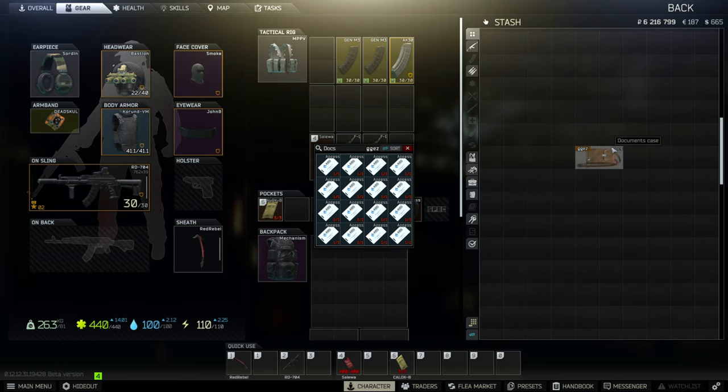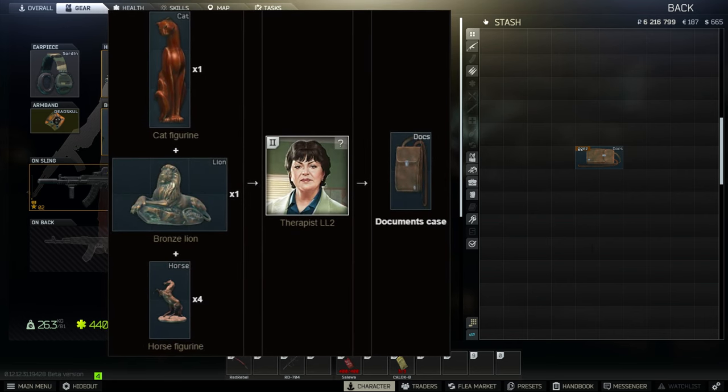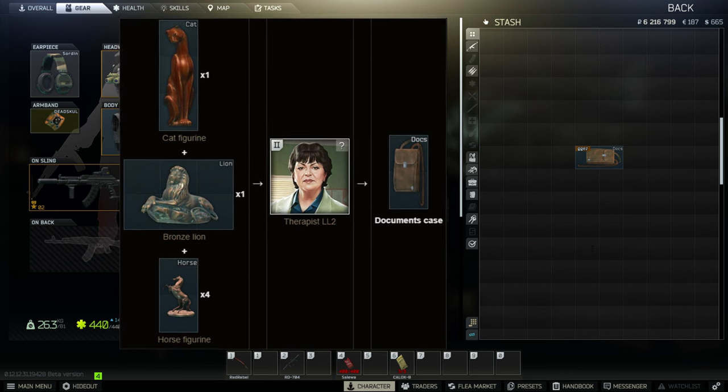Documents case provides 16 slots while only taking up two slots. It's crucial to get as early as possible since you can save a lot of space in your secure container. It can hold any currency, GP coin, info items such as intelligence folders, diaries, SSD drives, key card holder case, keys and key cards, maps, bitcoins, and Veritas guitar picks. Two documents cases can be obtained as rewards after completing Punisher Part 5 and Nostalgia. It can also be found in marked rooms, around the giving tree behind the old gas station, and on the industrial shelf in warehouse 3 in Customs. Documents case can be bartered from level 2 Therapist for one cat figurine, one bronze lion, and four horse figurines.